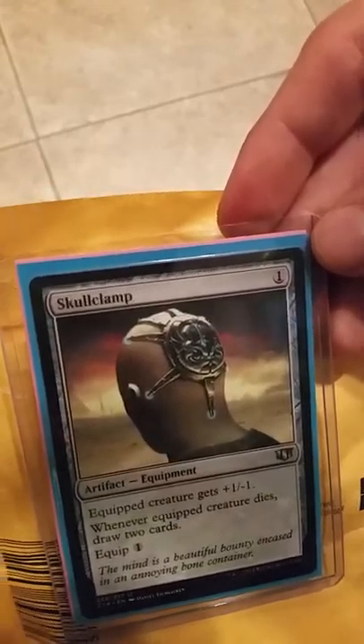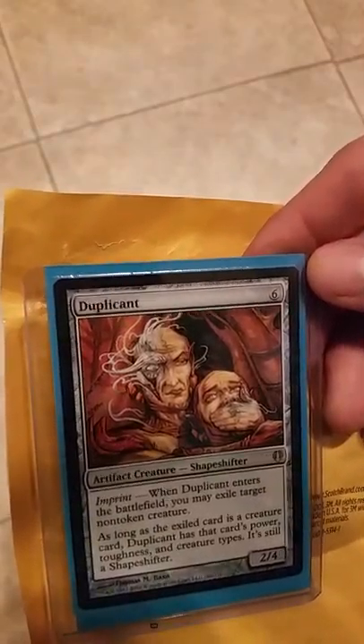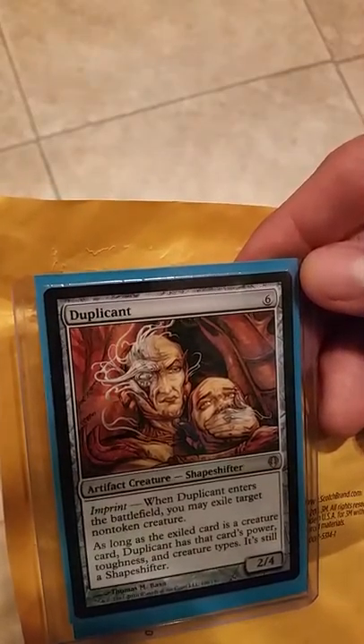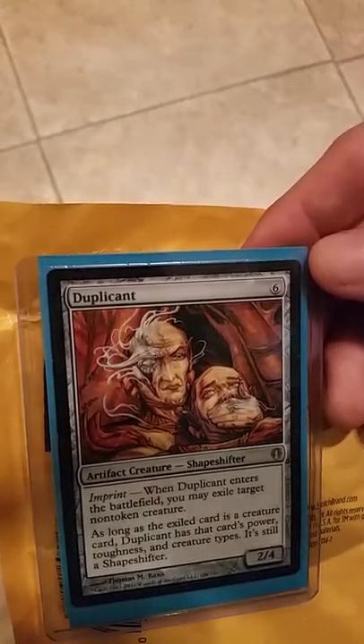Skullclamp — the classic, the legend. The one from Commander. Equip, creature gets plus one minus one. Whenever the equipped creature dies, draw two cards. Equip for one. Love this card. Such cool synergy with one-one creatures that come back.